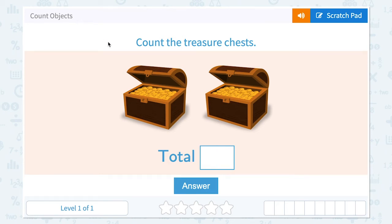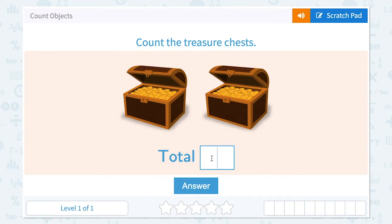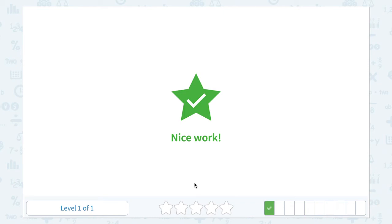Count objects. Count the treasure chests. How many treasure chests do I see? I see one, two. I see a total of two treasure chests. So let's put total number two. Nice work.